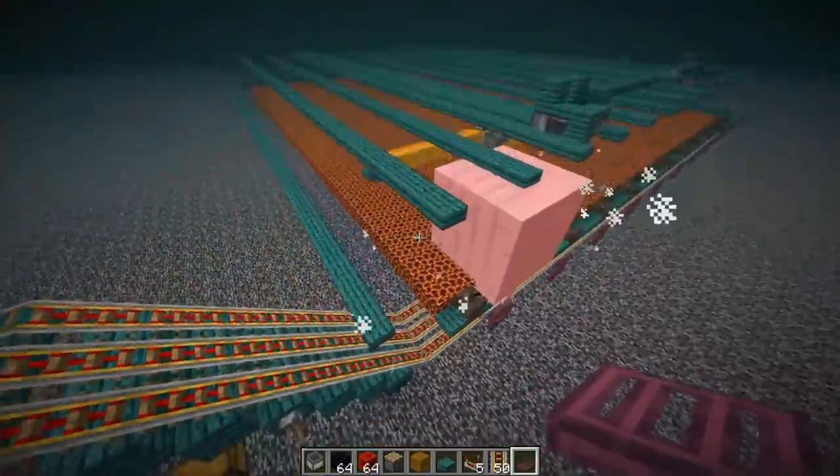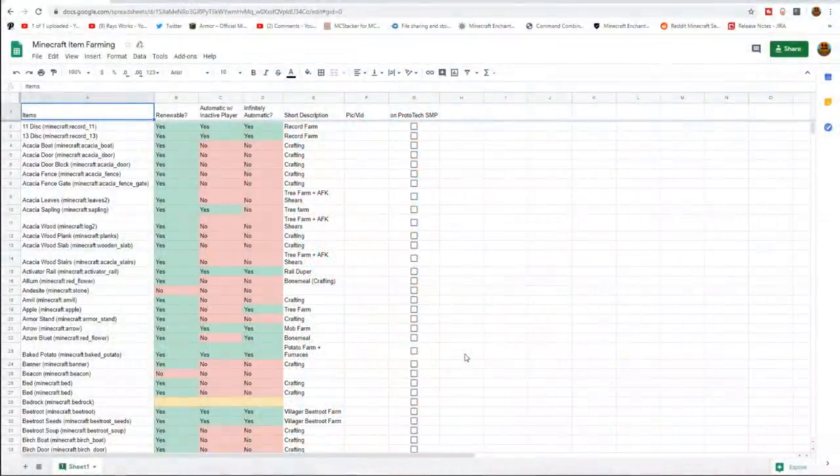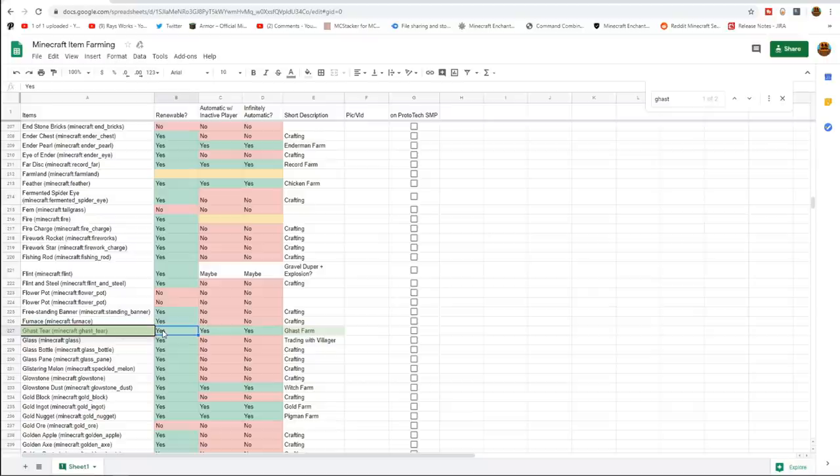Especially ghast tears, because that is unique to ghasts. Let's go into our spreadsheet where we keep track of all the different items in Minecraft and see which ones we can actually farm up. This document is a work in progress so you might see some incorrect information - that's why we're going through and doing these one at a time. I'll put the video link right here showing it has been completed. We have three categories: renewable - yes, ghast tears are renewable. Is it automatic with an inactive player? Yes, because we need a player sitting there to make mobs spawn. And is it infinitely automatic, meaning it can continue on without any new input? Yes, because the player can sit there as long as they want and continue to make more ghasts spawn.